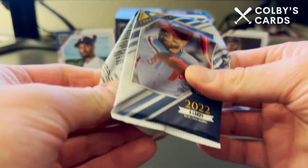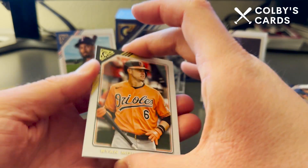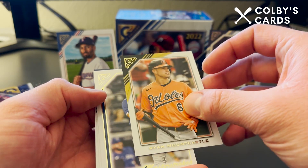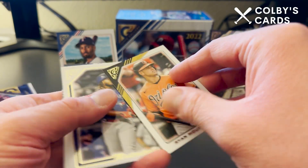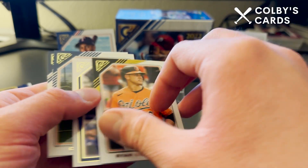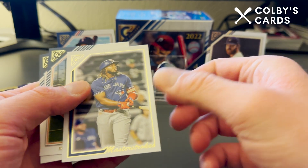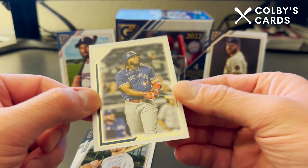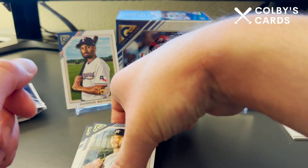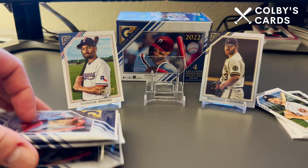The packs are a little tough to open — I've seen that in other videos too. We've got Ryan Mountcastle with a cool swoop design on the card, then Vlad Jr. on a Master Strokes insert card, a Chas McCormick rookie card, and Garrett Cole. Four packs remaining.